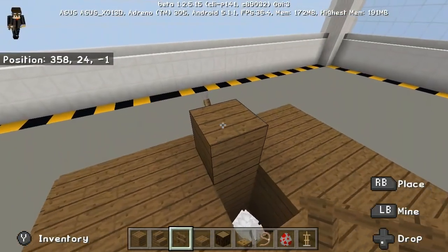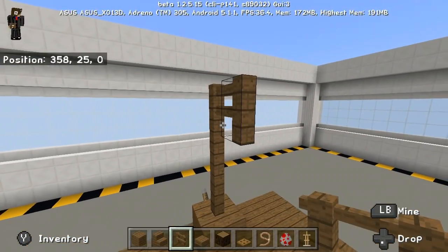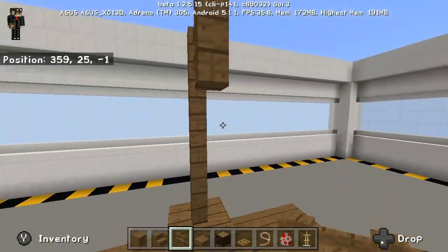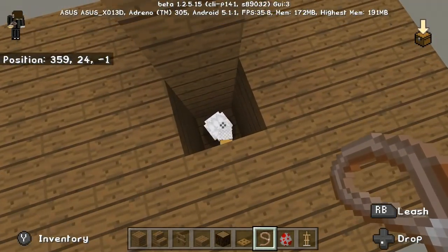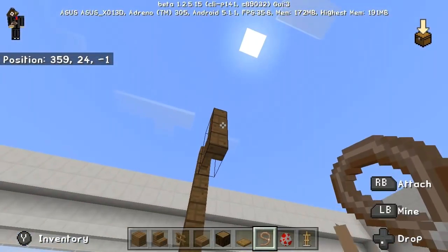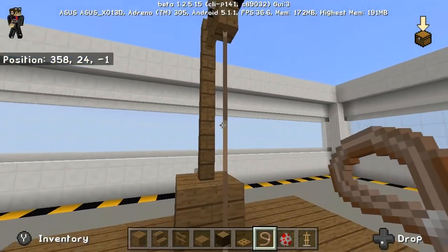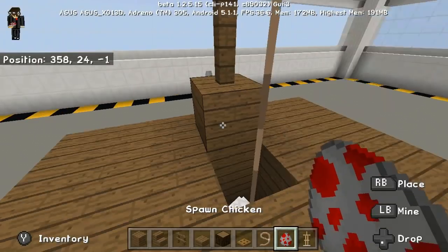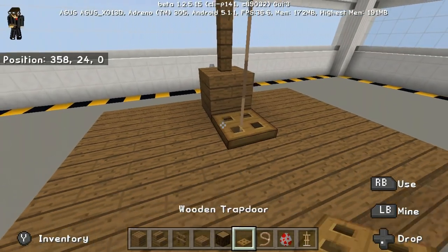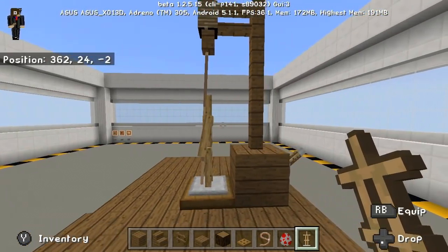First place three fences like this, and then one like that. Then leash the chicken like that and tie it right here, so it kind of looks like, you know, tied around its neck. Then next just place a trap door right there and then your armor stand — and you're done.